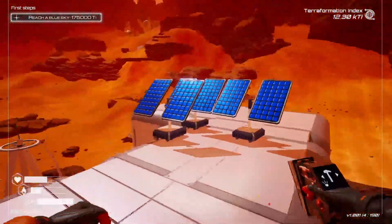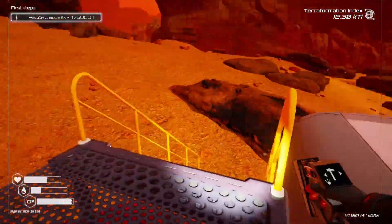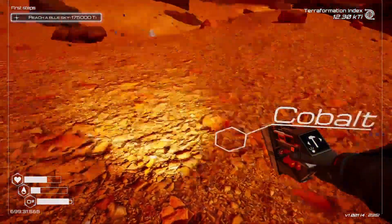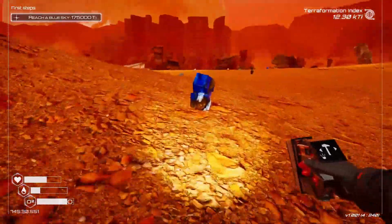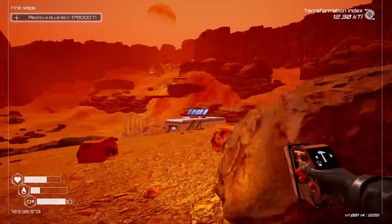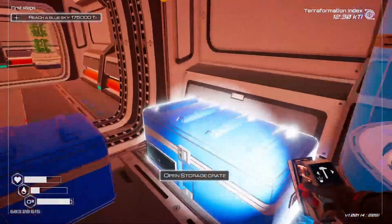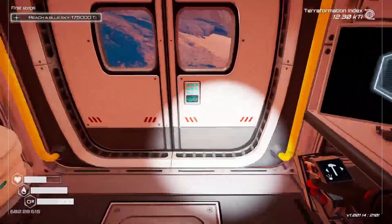Solar panel — iron and cobalt. We have a lot of iron so that's fine. We don't move that fast with the agility boots — it's not that fast. Yeah, just one of those should fix it. I need iron. Hydration level low — I have water. Iron, nice.